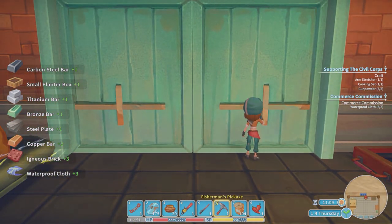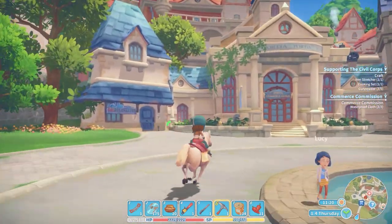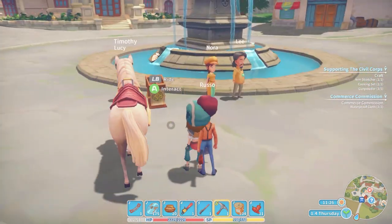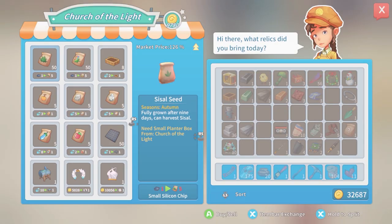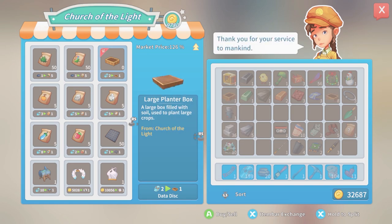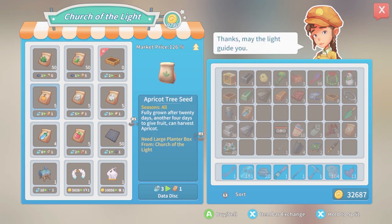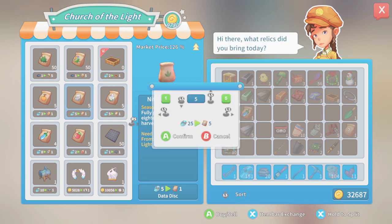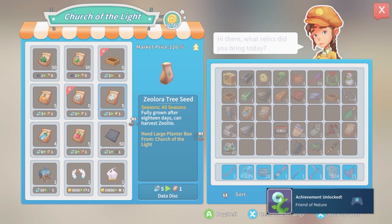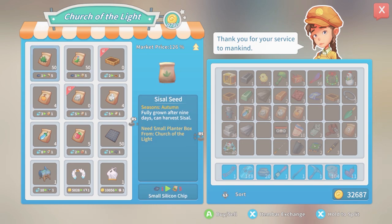We got the three waterproof cloth — okay, those are done, let's go fulfill that commission. Oh, hold the phone — they're doing their church store. They bring the store to us. Large planter box! I love it — ask and you shall receive. They only have eight? Okay, I'll take the eight. Christella tree, apricot tree — they're like, you need to buy the big planter box. I'll do a whole pile of these.